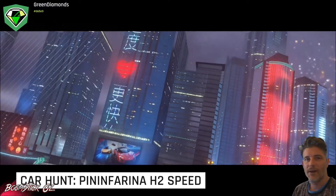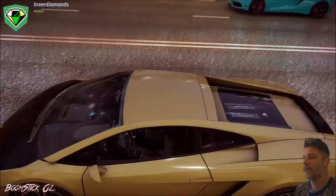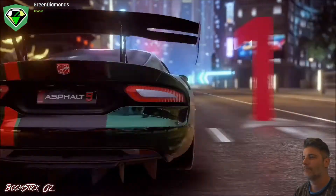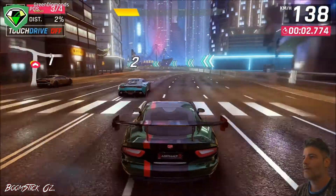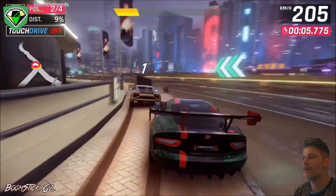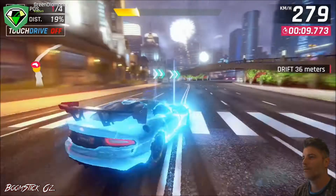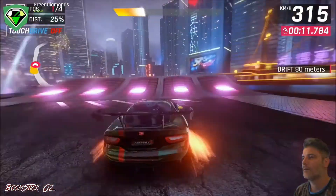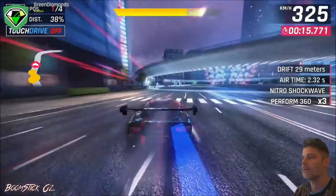Let's go through the route now. I'm gonna hold the nitro here and just try and weave through these AIs until I'm around the bend, at which point I'll trigger nitro. I'm gonna do a slight drift on that and then trigger into a perfect 360. Holding drift, building that up into a shockwave.